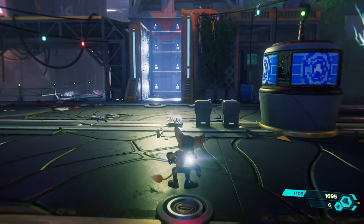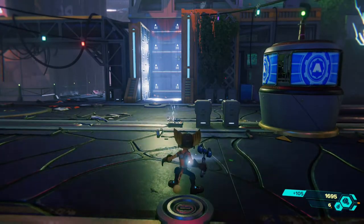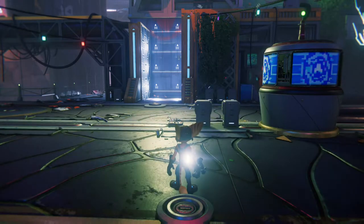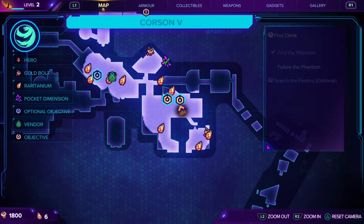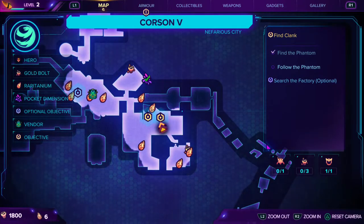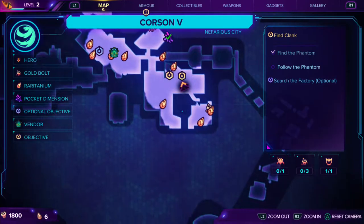What's up guys, it's Matt from Skullbusters and today we're on Ratchet and Clank: Rift Apart, the brand new game that's been released today. This is going to be the trophy guide for the gold bolt called Shiner, and this is probably going to be your first bolt. It is on the Corsair 5 map.